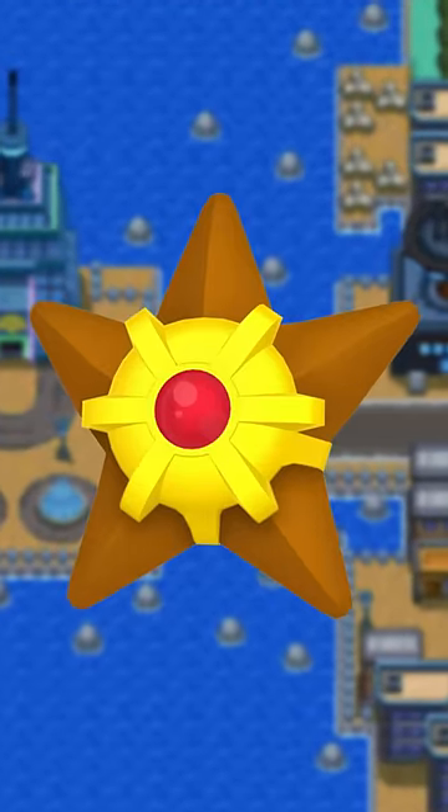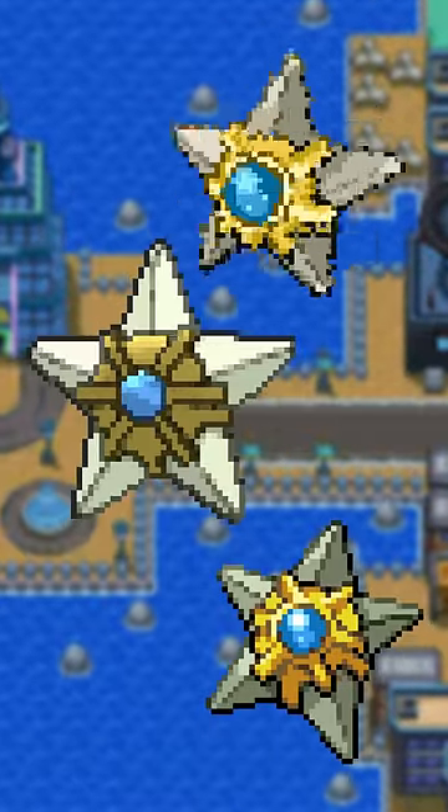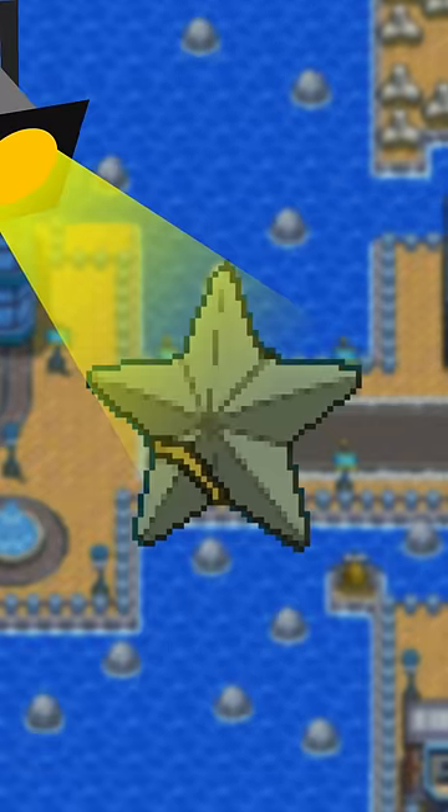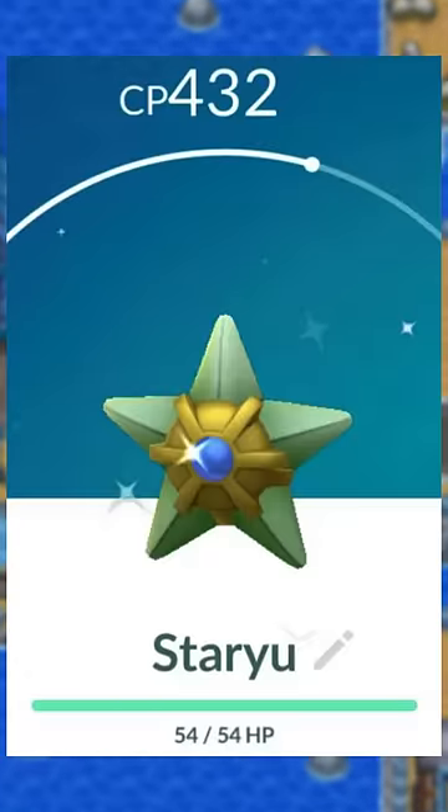Staryu's been pretty weird. Since Gen 3, it's been a white with a very slight green tint to it. In some lighting it can look a lot more green, but that's just the lighting. But then, only in Pokémon Go, it's a vibrant green all the time.